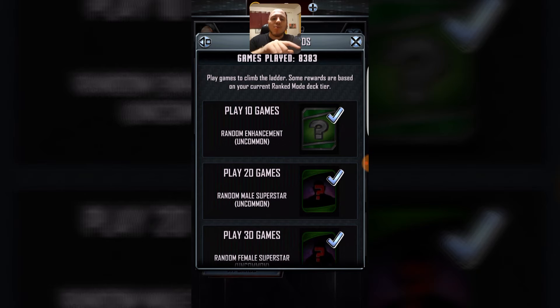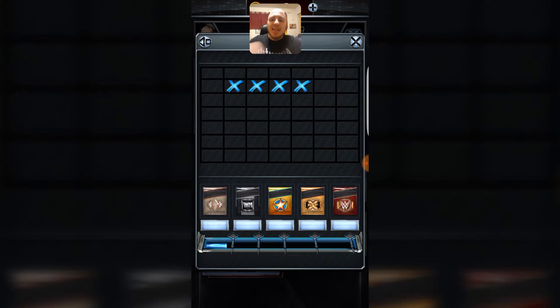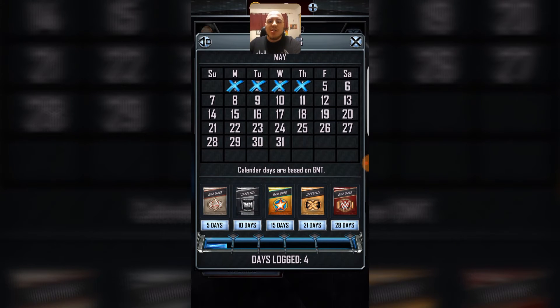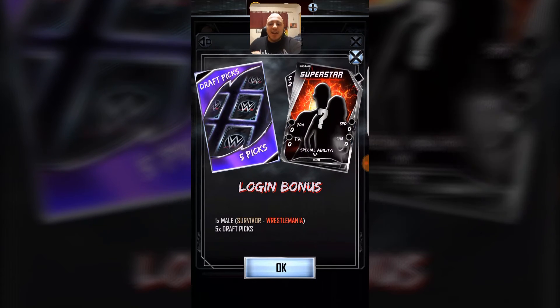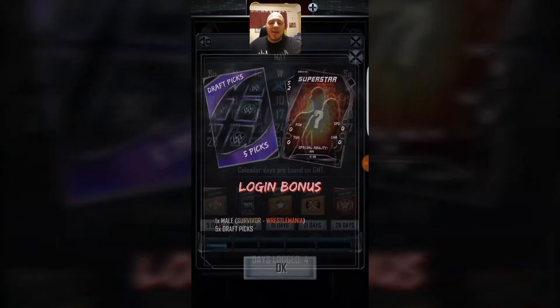You guys could even check your ladder rewards by clicking on that ladder there at the top, so that's really cool. You guys could even click on your login bonus thing here. At five days, you guys will receive one male Survivor to WrestleMania card and five draft picks.